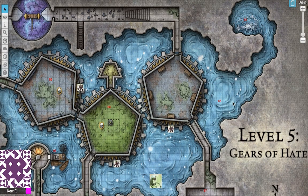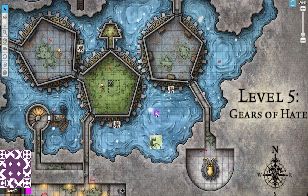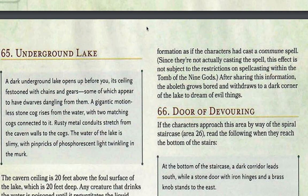To climb the slimy walls back up to level 1 requires a successful DC 15 Strength check. The water here is 30 feet deep and if your characters don't do anything, they'll gently flow into area 65, the underground lake. A dark underground lake opens up before you. Its ceiling is festooned with chains and gears, some of which appear to have dwarfs dangling from them. A gigantic motionless stone cog rises from the water with two matching cogs connected to it. Rusty metal conduits stretch from the cavern walls to the cogs. The water of the lake is slimy, with pinpricks of phosphorescent light twinkling in the murk.